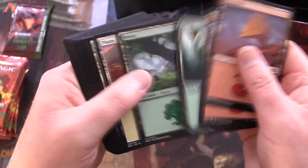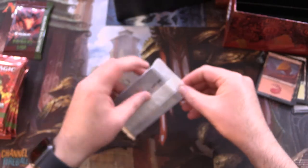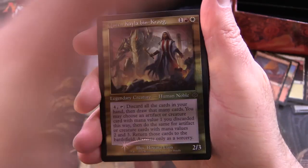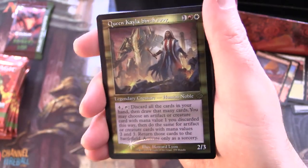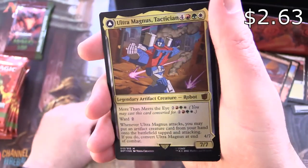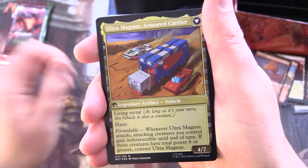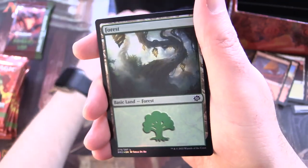We'll have a quick flick through — a couple of each regular basic land. And then the promo here. I'm curious if it's any different. I think this is the same. So we've got Queen Kayla Bin Krug with the foil retro border, and Ultra Magnus Tactician — Mythic. And on the other side we have Ultra Magnus Armored Carrier. I think that one's the same as well.